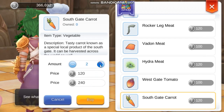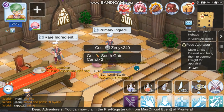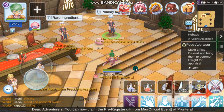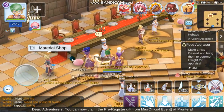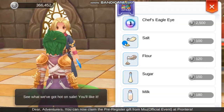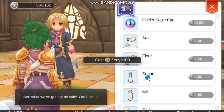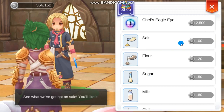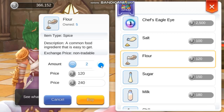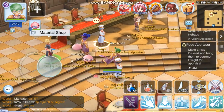Let's buy two carrots for now. And since I'm adventure class F, I can now buy materials from the material shop NPC. I'm going to buy salt — I'll buy three. Then I'm also going to need to buy some flour from the NPC as well.